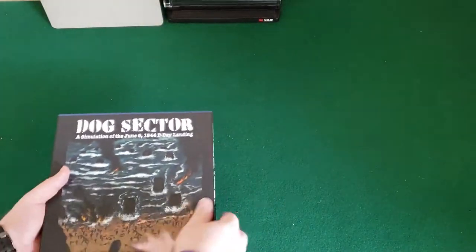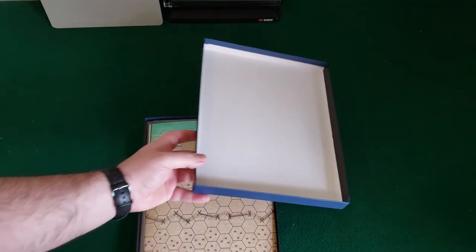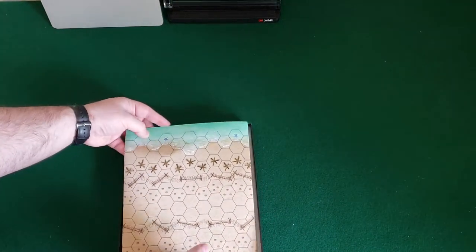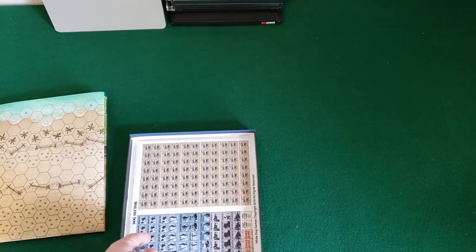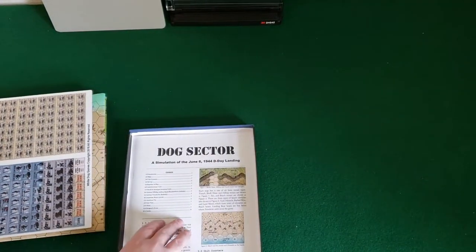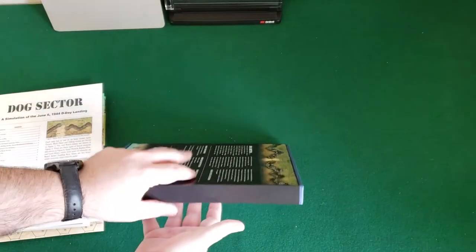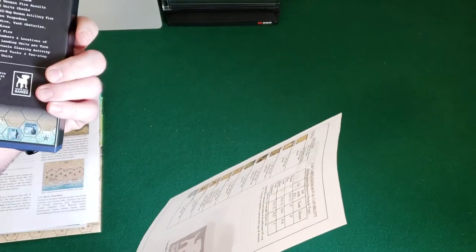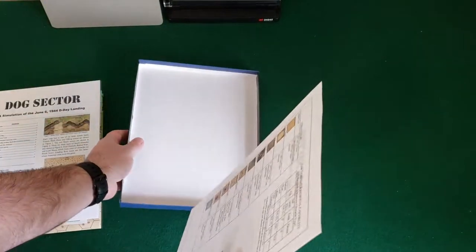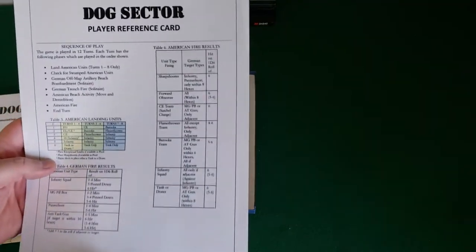Alright, let's open this bad boy up and check it out — enough talking, enough reading. Map first — look at that. Here we go: counters, rulebook, player reference card. Oh, it comes with a reference card, I like that. No dice — no dice at all. I wonder if it's diceless, maybe, who knows.